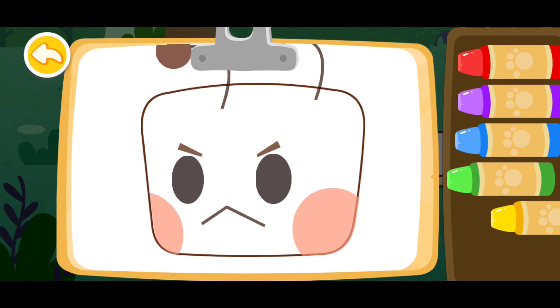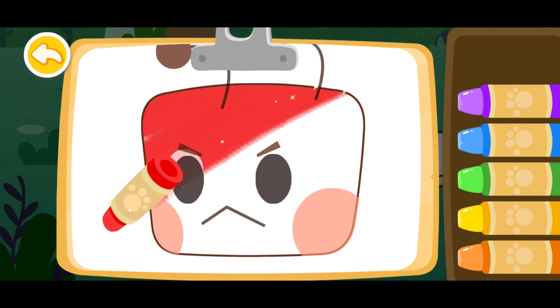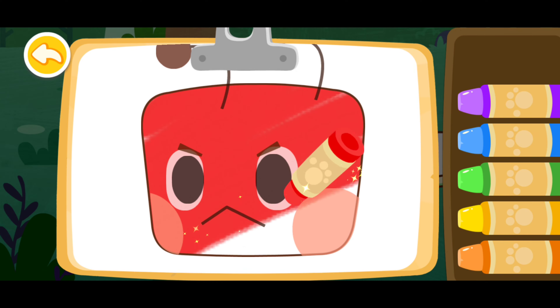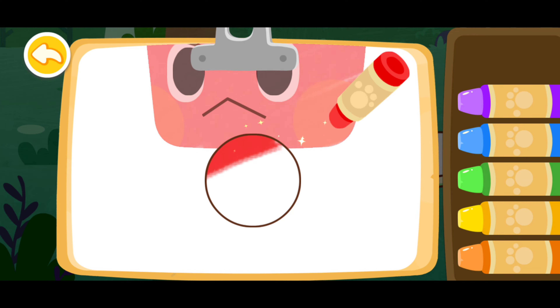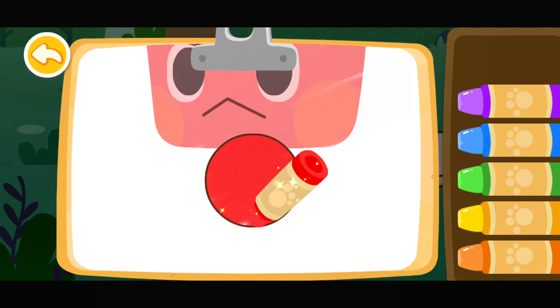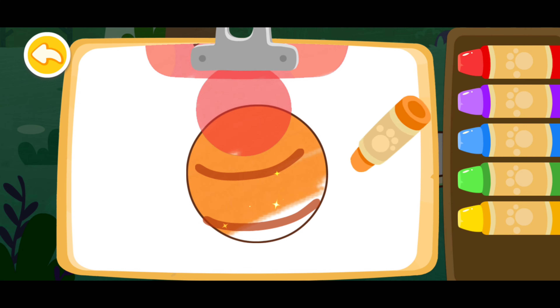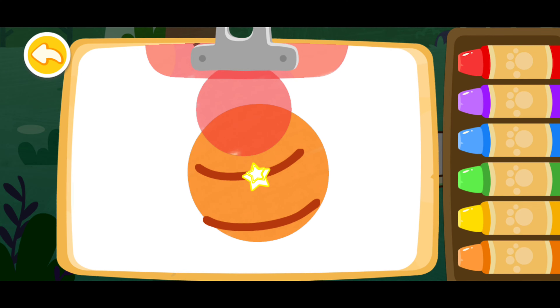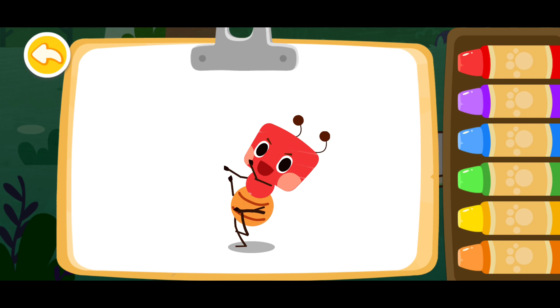Let's color an ant. Red! Orange. Orange. Look, the ant you colored is dancing!